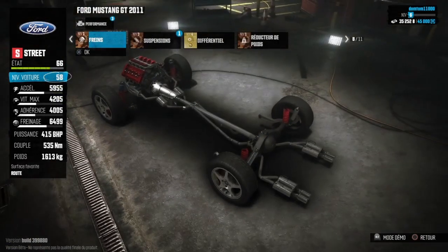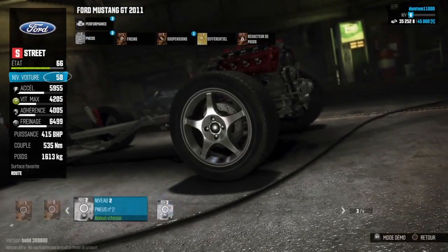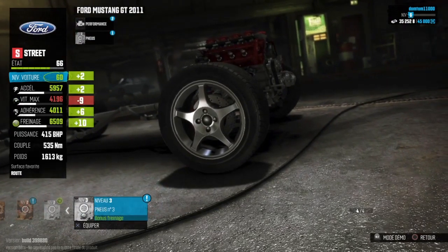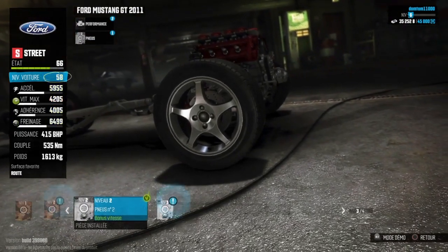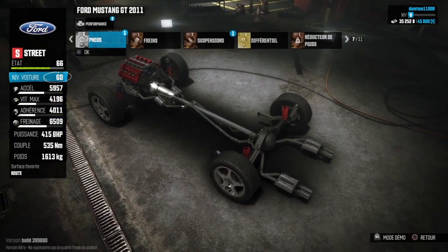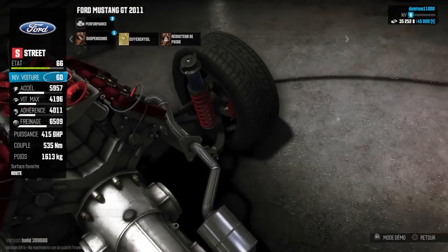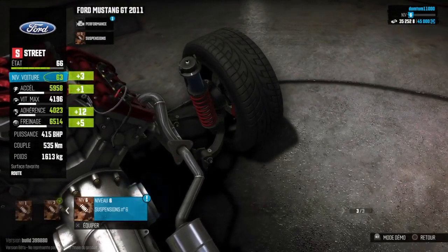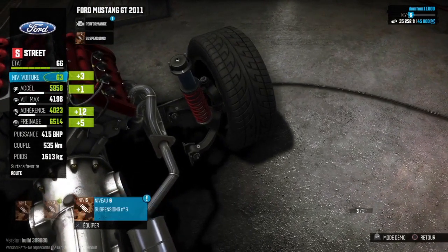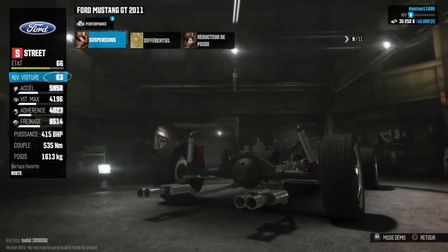Ensuite, qu'est-ce que j'ai gagné ? Les pneus : j'ai gagné pneu niveau 2, même pneu niveau 3. C'est plutôt intéressant. On va se mettre directement le niveau 3. Ça m'a fait baisser un petit peu la vitesse maximale, mais au moins on aura une bonne adhérence. Les suspensions : j'ai gagné encore un truc carrément niveau 6 — c'est plutôt intéressant. Plus 12 en adhérence, plus 5 en freinage, plus 1 en accélération. C'est plutôt bon.